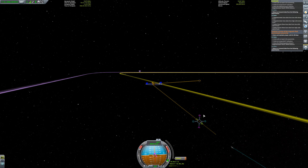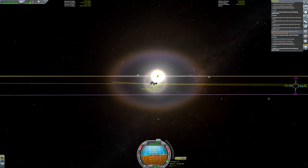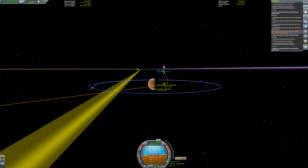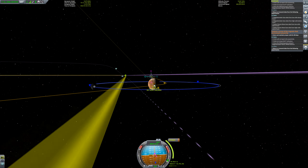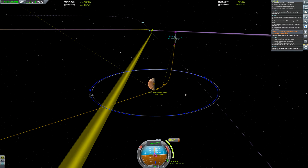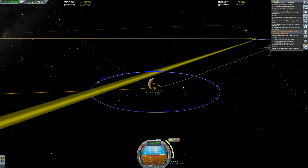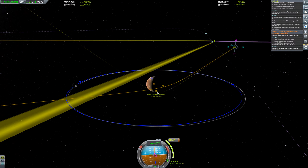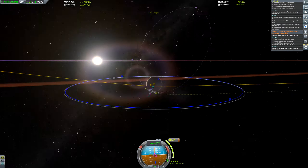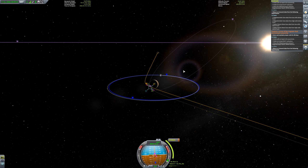Add a maneuver. Let's come around the bottom — that's the top of Duna's atmosphere at 40km. That looks pretty good. So we're going to come in like that and then burn for capture. Let's set up a second node — pull it back — and that is captured. We can decide what to do from there.